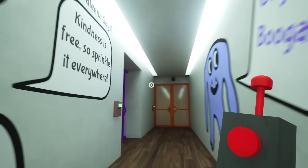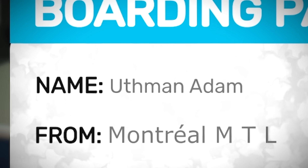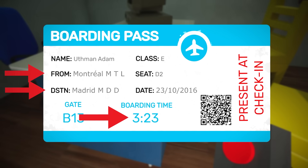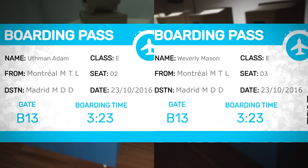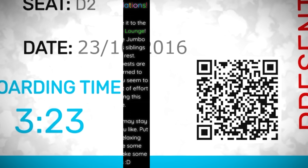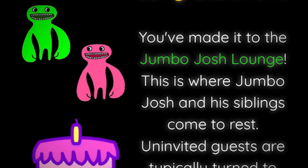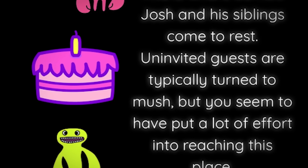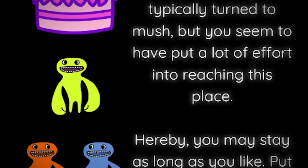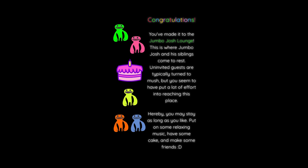Heading back down the main hallway, we use that final keycard to enter the locked door at the far end. Inside we find another boarding pass, this time belonging to Uffman Adam. What's interesting is the destination, time, date, and seat number — they are all a perfect match for Weatherly Mason. These two were travel companions, suggesting they plotted together and were the two responsible for all hell breaking loose at the kindergarten. Their business trip to Madrid is in some way connected to these events. Scanning this QR code takes us to another secret message from the developers which reads: 'Congratulations, you've made it to the Jumbo Josh lounge. This is where Jumbo Josh and his siblings come to rest. Uninvited guests are typically turned to mush, but you seem to have put a lot of effort into reaching this place. Hereby you may stay as long as you like, put on some relaxing music, have some cake and make some friends.' This seems to be nothing more than a simple easter egg.